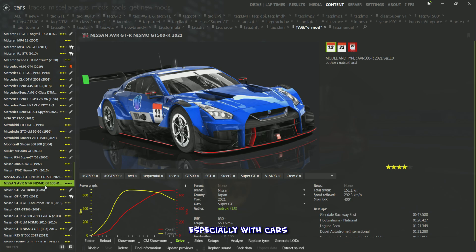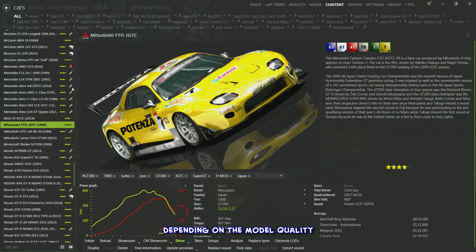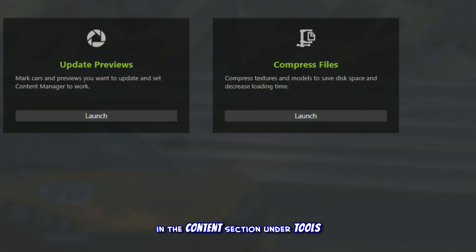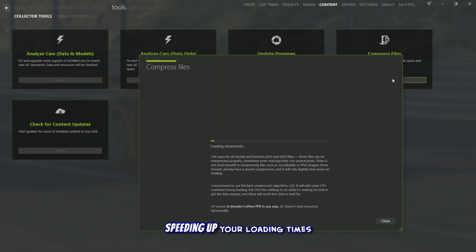Cars can range from petite little files to absolute space hogs depending on model quality, texture files, and how many skins they're rocking — the more skins, the bigger the file size. To keep things lean, head over to the Compress Files option in the Content section under Tools. This feature squishes down textures and models, saving precious disk space and speeding up loading times.